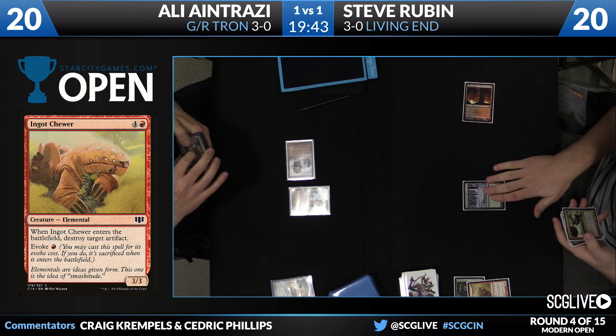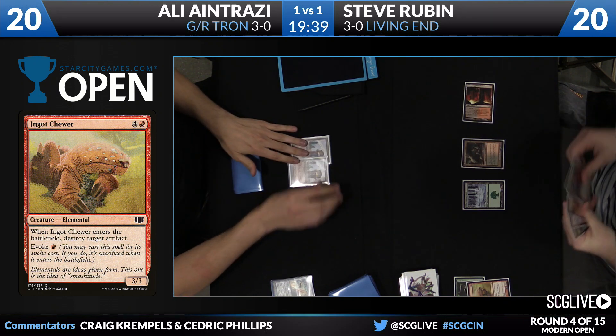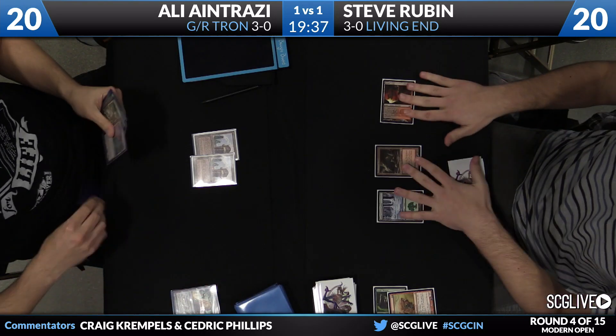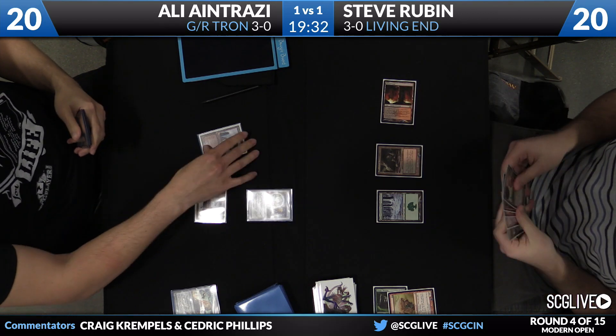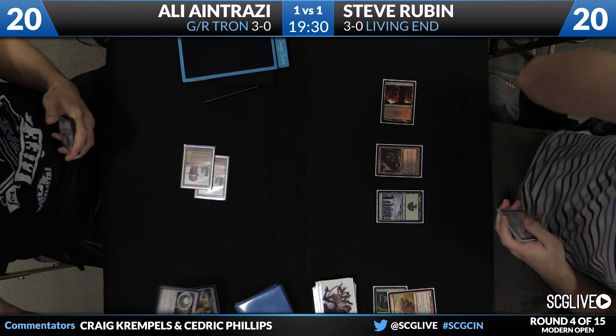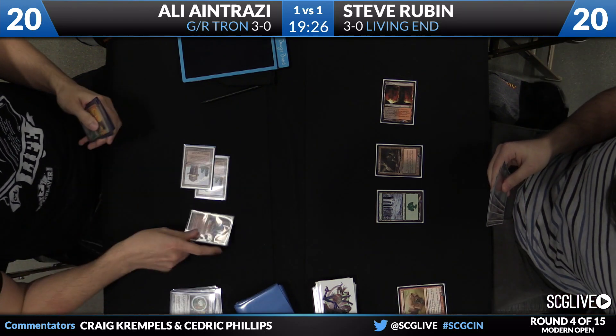It looks like Steve might be cycling a Deadshot Minotaur, but he'll start by playing a Bloodstained Mire and simply pass the turn back over to Entrazi. Entrazi will take a draw step here. Grove of the Burn Willows is the draw. Here's a Chromatic Sphere — he'll sacrifice that, take a draw. Urza's Power Plant is what he's found.